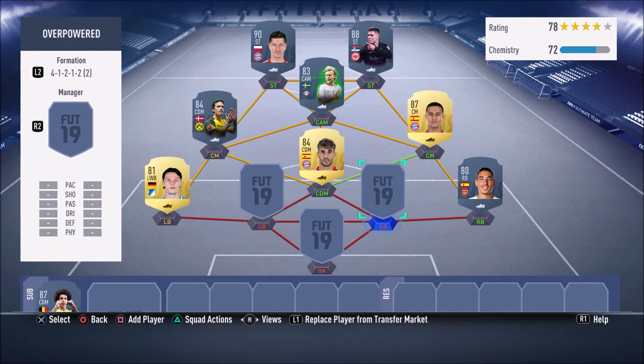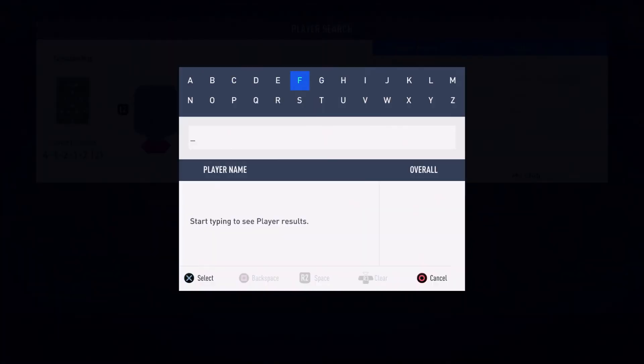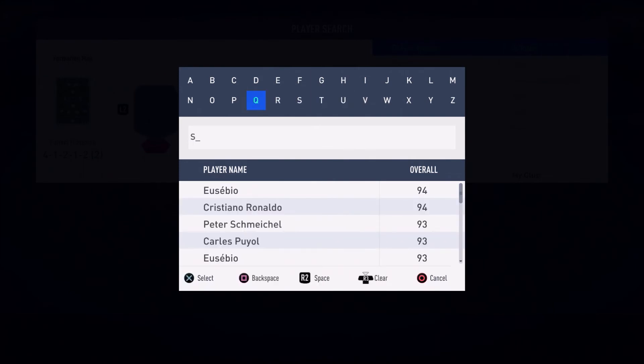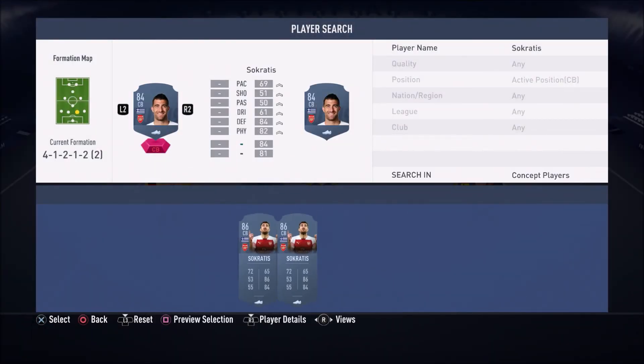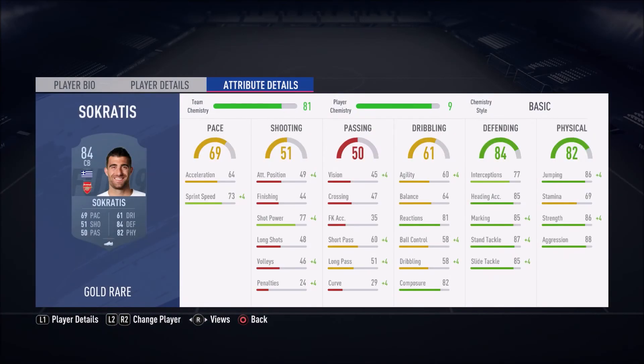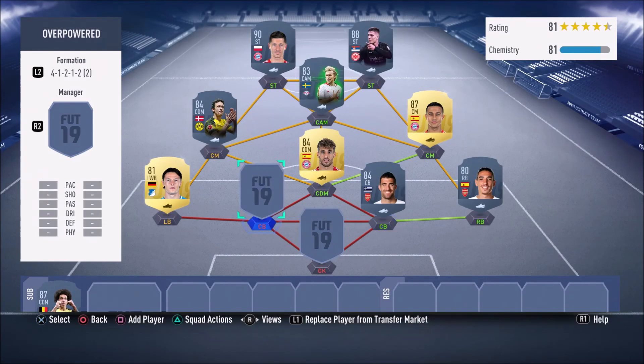In the right center-back position, we have Sokratis, and I don't see this guy enough in FIFA 19 — I don't know why, because he is so good. I've played with him before and loved him. Just look at his stats: 87 stand tackle, 85 slide tackle, 88 aggression, 86 strength, 77 interceptions, and 86 jumping, plus 73 sprint speed. He feels much better in-game than his stats suggest. You really need to try out this beast of a card.